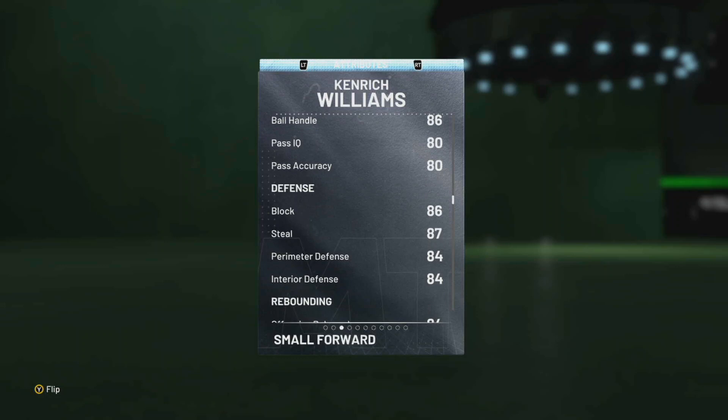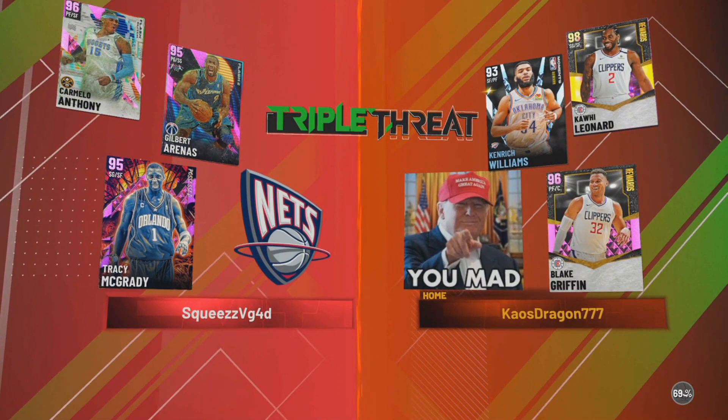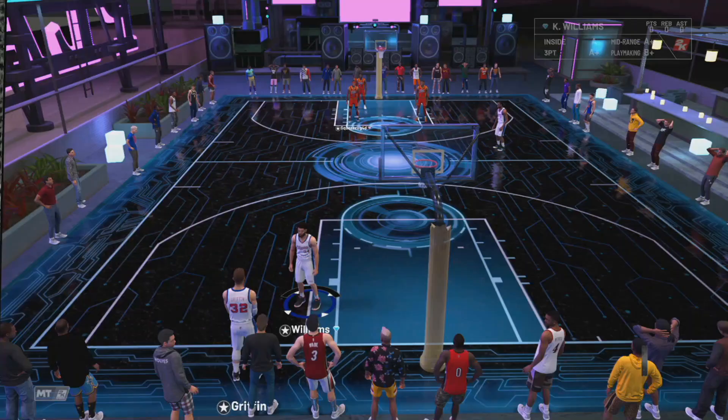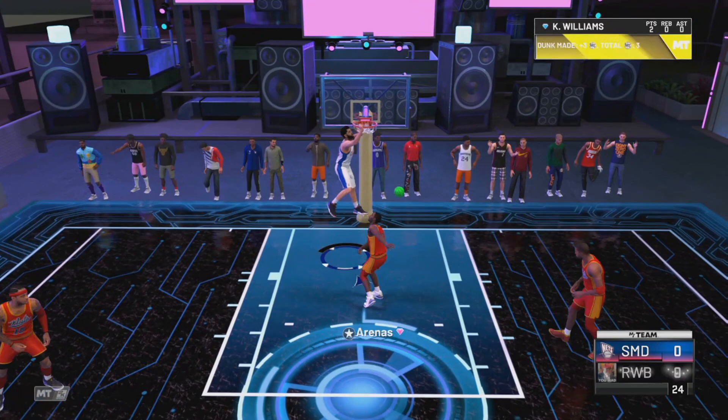We're going up against Tracy McGrady, Gilbert Arenas, and Carmelo Anthony — it's going to be one tough game, but we're going to see Kenrich Williams gameplay. Win or lose it doesn't matter, but we do want the W obviously. Kenrich with the easy dunk move — easy in, and he's got the Sharpshooter badge, not bad at all.